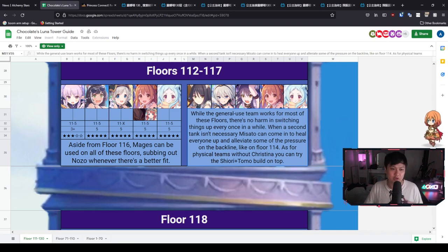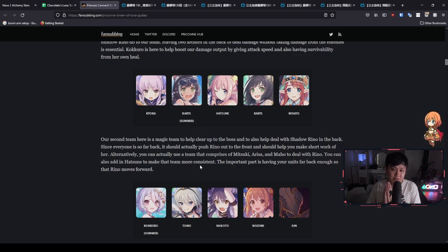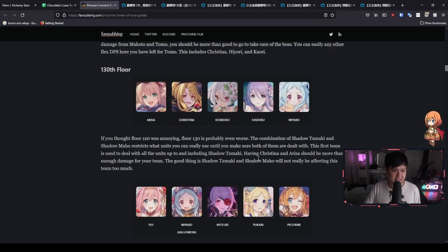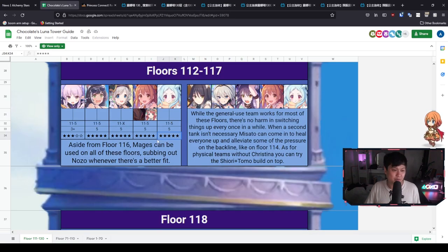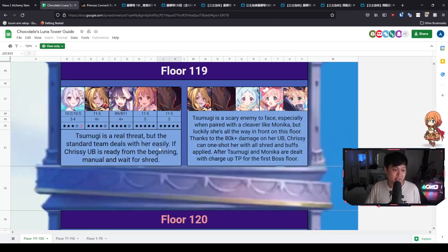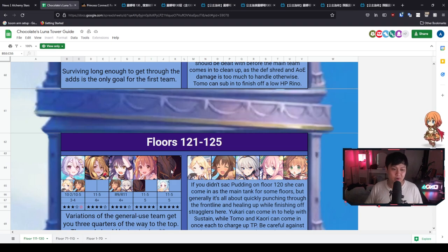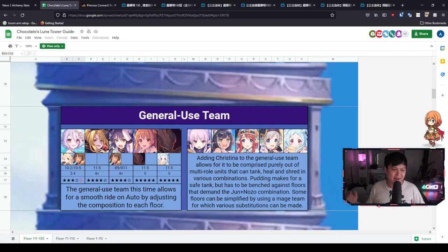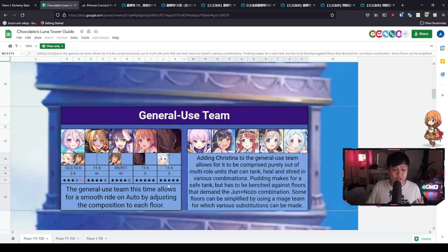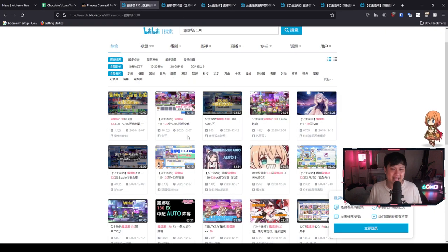While the general use team works for most of these floors, you can see over here there's just a lot of rationale in fansubbing's guide. Something I don't see explicitly in either guide is an acknowledgment that some five-star rankings — like five-star Miyako, five-star Nozomi, Akari — are fair, but others like Jun's may be harder, and you may not have Halloween Misaki. If you're watching this and you're underleveled, remember you can take one of these characters out and use a healer like Yukari, Maho, Misato, or Yui instead. Generally speaking, if you're pretty close to these stars, I don't think you're going to need it.